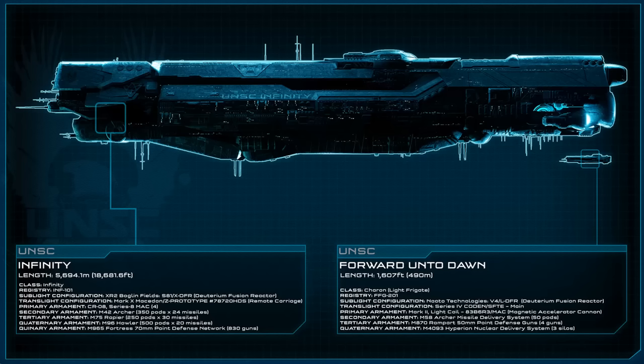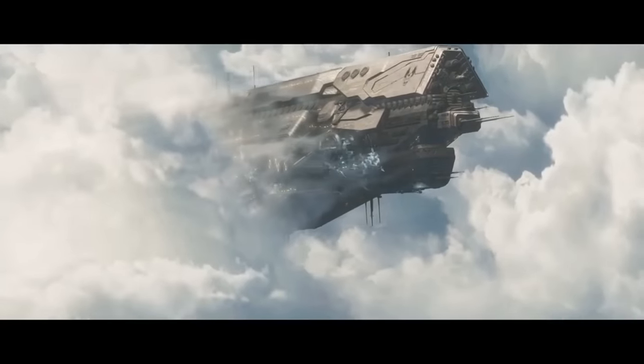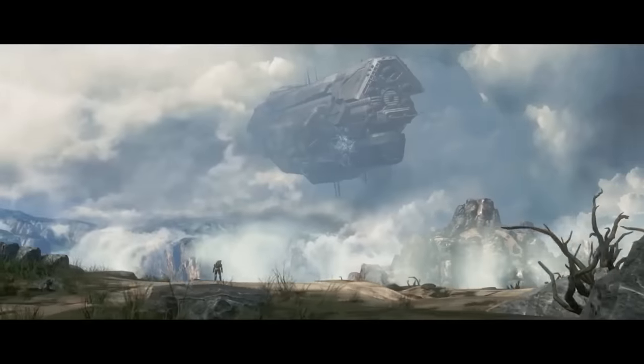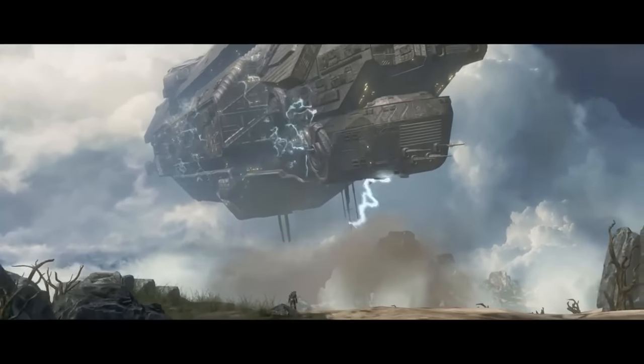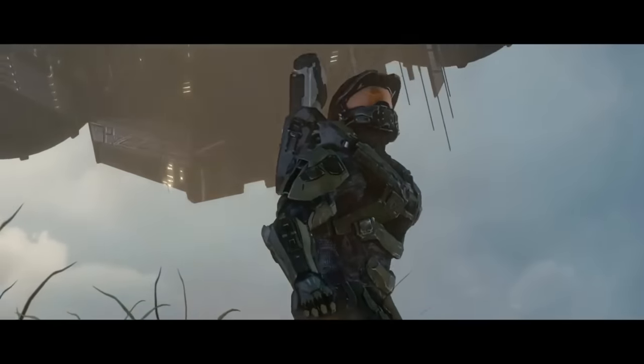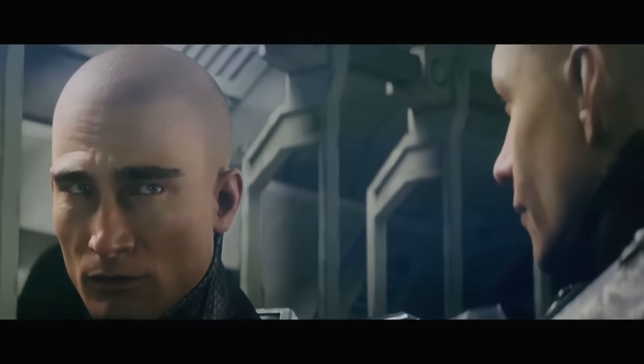From stem to stern, Infinity has a length of 5,694.2 metres (18,681.6 feet), a beam of 833.3 metres (2,733.9 feet), and a height of 1,041.2 metres (3,415.9 feet). This makes her the largest warship the UNSC Navy has ever commissioned, surpassing previous record holders such as the Punic-class supercarrier. Among contemporary vessels her length is surpassed only by the Covenant's 29km CSO-class supercarriers and the Sangheili 6.3km Brigantines — though by Forerunner standards she qualifies as a mere destroyer. For transportation throughout the enormous vessel, Infinity is equipped with high-speed tram systems.